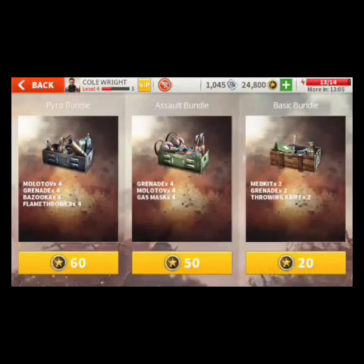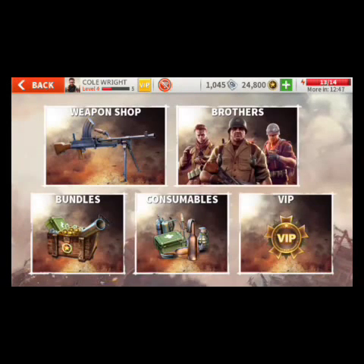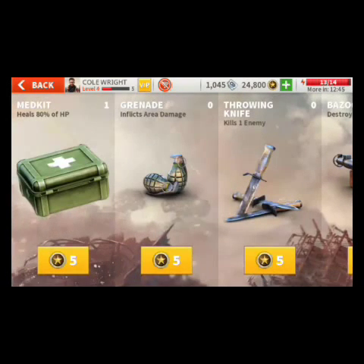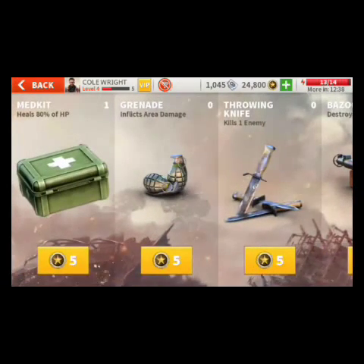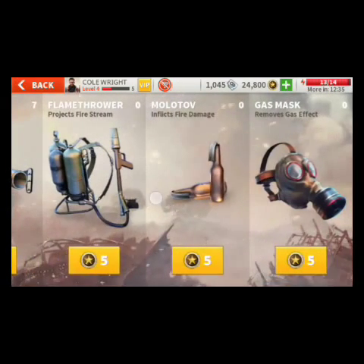Next are Bundles. If you have medals you can buy multiple guns or items like grenades, gas masks, and more. In Consumers — items you can buy and use during gameplay — we have medkits, grenades, bazookas, flamethrowers, Molotov cocktails, and gas masks. The gas mask is specifically used in the sixth chapter.